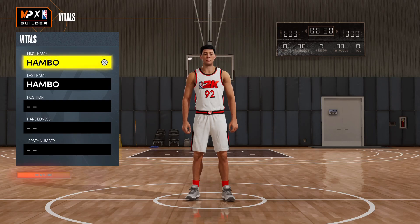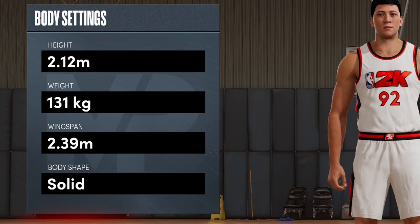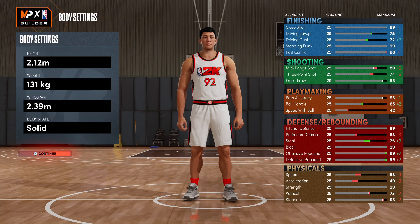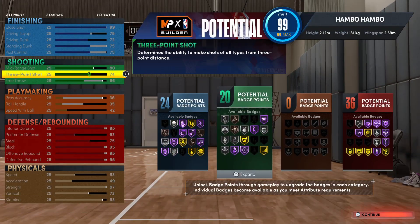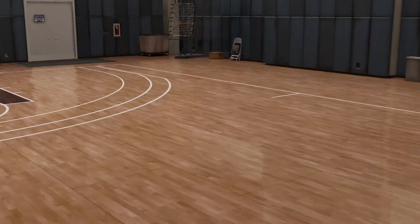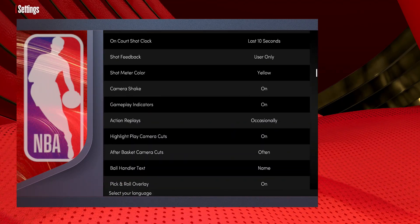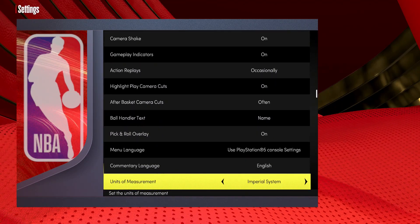Now let me show you how to make this build. This is obviously a glitched build and there are multiple ways to make it, but this is by far the most simple way. First, start on the metric system and go center for your position. Equip the body settings you see on the screen right now. When going to these units, go straight to these measurements - for example, don't drop the height all the way down to minimum and then bring it back up. Go straight to 2.12 meters.